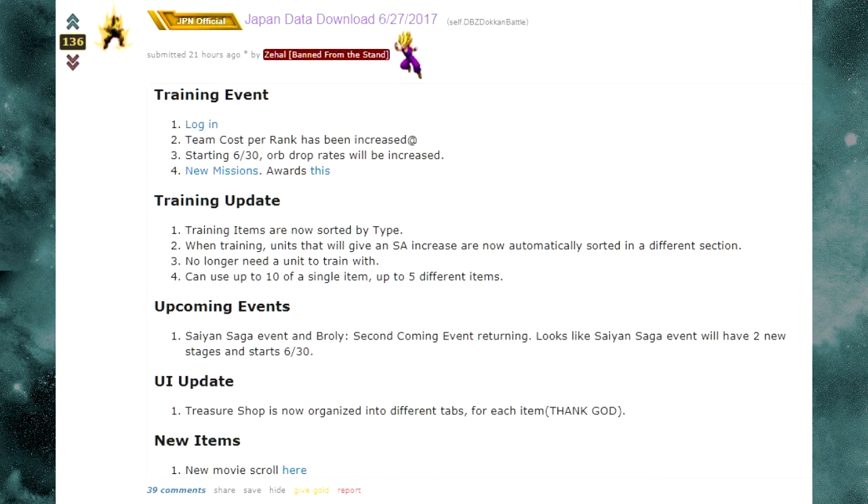Starting June 30th, the orb drop rates will be increased for the potential system. Keep that in mind — starting June 30th you'll be able to grind out more orbs. I'm assuming it's because we have so many characters and team varieties coming out. I also kind of think that Global gets more per drop anyway, even though JP can run it three times, but I don't actually have the numbers to prove it.